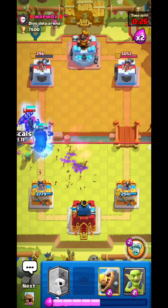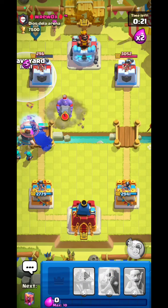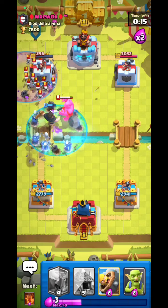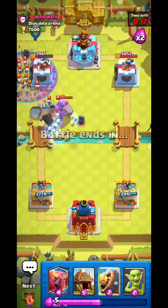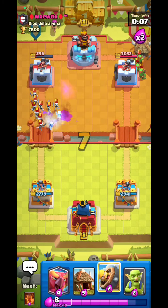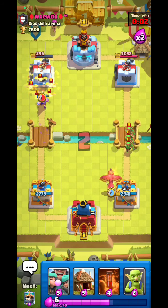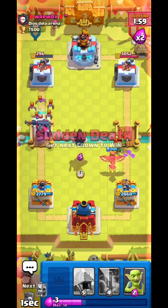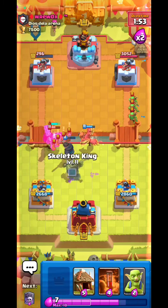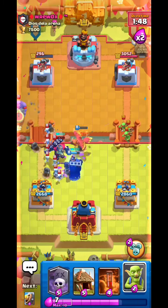What Arrows? I have Rascals! Graveyard — I'll activate the ability. Big L for me, I forgot he had Skarmy this whole time. Barb Barrel here — he tries to use poison on the Goblin Hut, you dumbass! These people are so easy to read — and you thought Arrows would work? In your dreams! Scale King — good game.